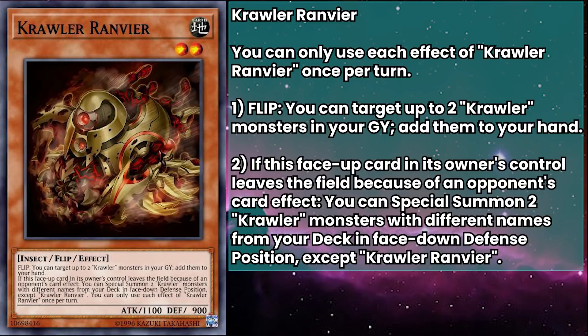Crawler Ravnir has 1100 attack and 900 defense, and their flip effect can target up to two crawler monsters in your grave and add them to your hand. Now that seems a little slow, since we normally need to take two turns to reset those monsters, unless we want to use them as discard fodder for something. But we actually have a card that combos with this to speed things up, which is great, because otherwise we're moving ahead at a crawl.